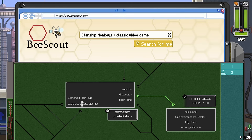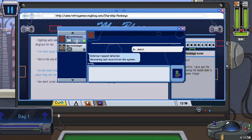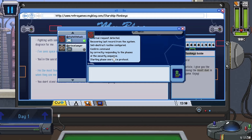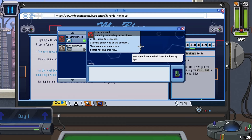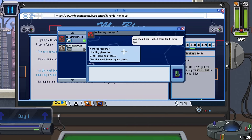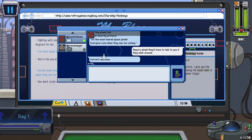We chat with the system - to start the self-destruct routine, we have to answer security phrases. It says 'I've seen Space Monsters better looking than you,' and we reply 'You should have asked them for beauty tips.' Correct response! The trick is: if you respond to the most grammatically sensible option, you'll usually get it right. Next phrase: 'I'm the most feared space pirate - everyone runs when they see me coming,' and we reply 'They're afraid they'll have to talk to you if they stick around.' Correct response again!